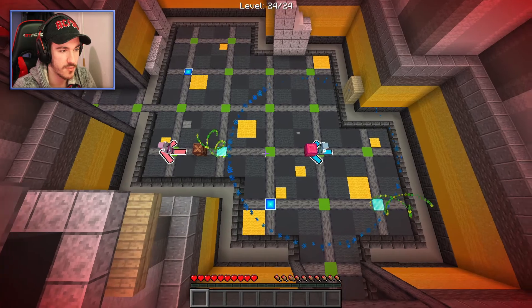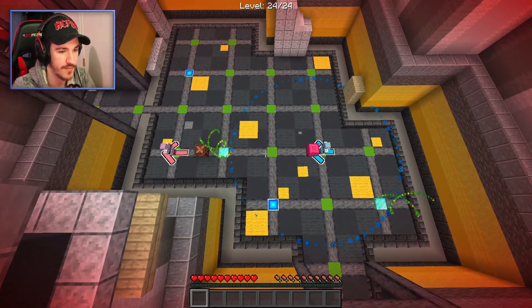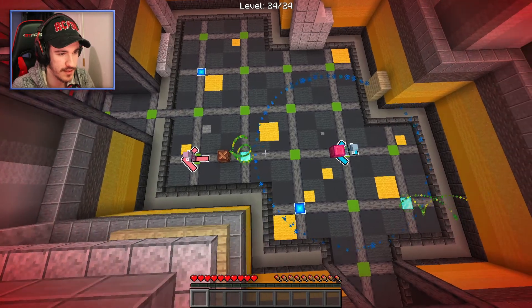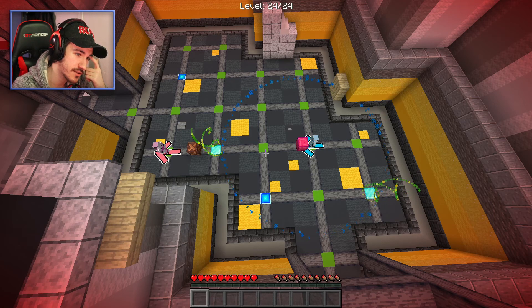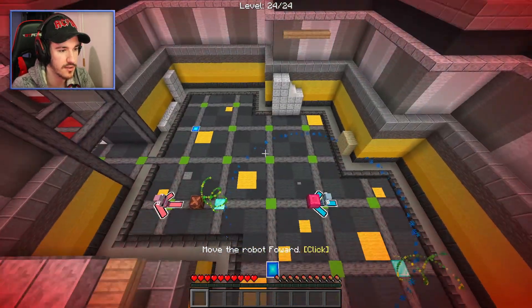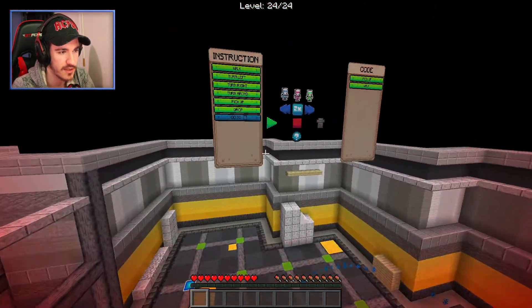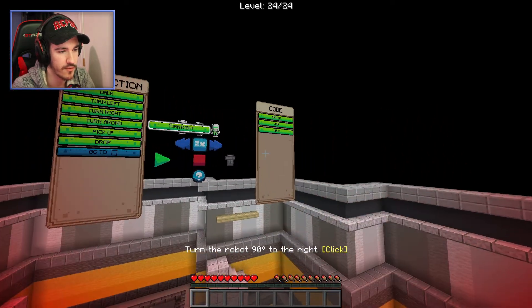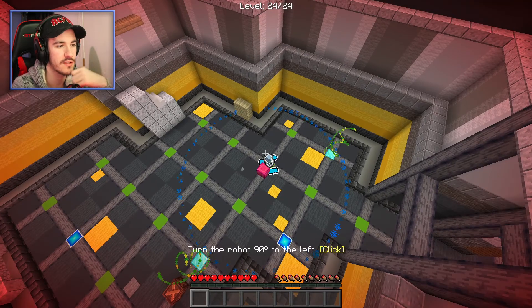Final level - wow, and there's only two robots. Maybe this won't be as hard. To be fair, level 22 was the hardest one and that only had two robots - it just took a while to figure out the trick. So what is this? There's a teleporter and two places I need to end up. That teleporter's really in the way. Obviously I need to start with a pickup and a walk, get the pink one in range. Maybe I need to walk forward twice - is that going to be in range?